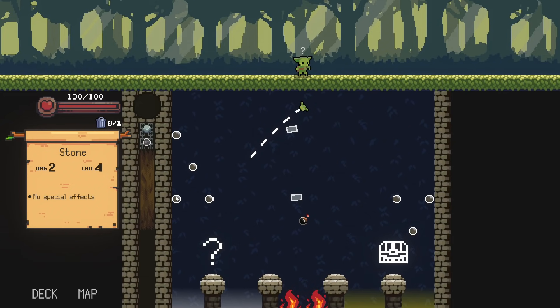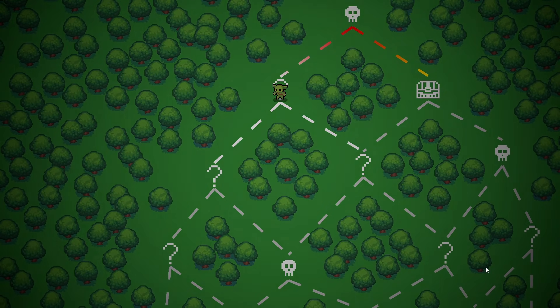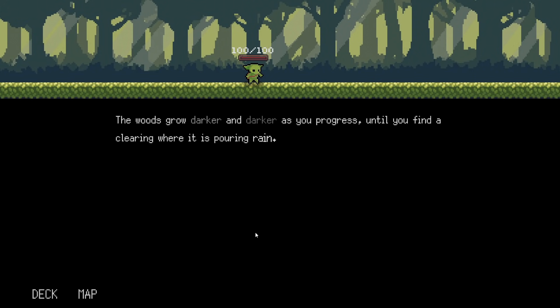Now we pick our path. Question marks can be like events in Slay the Spire or it can be anything I guess. I only played like 20 minutes so I don't know everything going on. Let's go for the question mark just to see what happens — could get interesting. We probably could also plan out our pathing as we go ahead here. The woods grow darker and darker as you progress until you find the clearing where it is pouring rain.